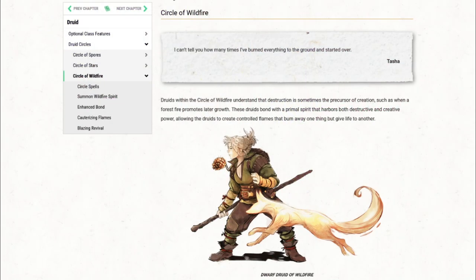Circle of Wildfire Druids understand that destruction is sometimes the precursor to creation, such as when a forest fire promotes later growth. These druids bond with a primal spirit that harbors both destructive and creative powers, allowing the druids to create controlled flames that burn away one thing but give life to something else.